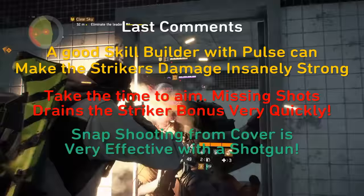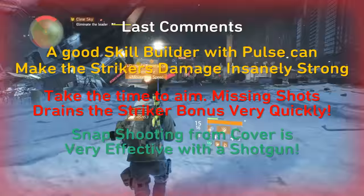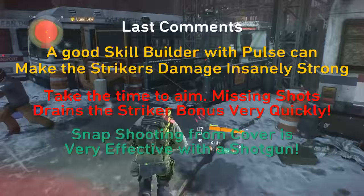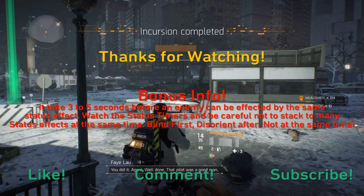That pretty much covers everything you need to know about building the Striker Set and making it effective. For my best build recommendation when running with a team, I'd run five Striker pieces with the Vigorous chest armor — it's great to have another medic on the team and you'll be running first aid anyway. The Savage Gloves are a viable option for more damage but lean more toward PvP. That'll wrap it up for this video — the next video will cover the Sentry's Call set. Please like, comment, subscribe, and I'll catch you next time.